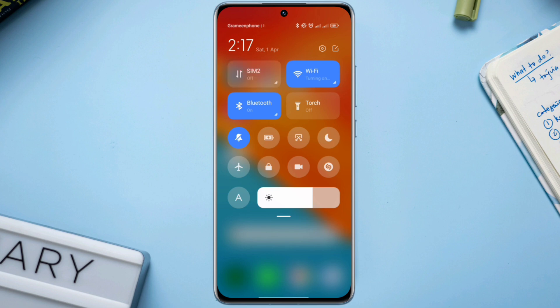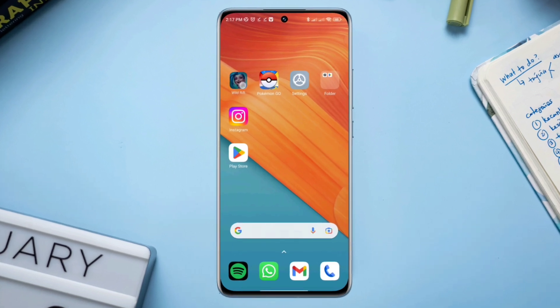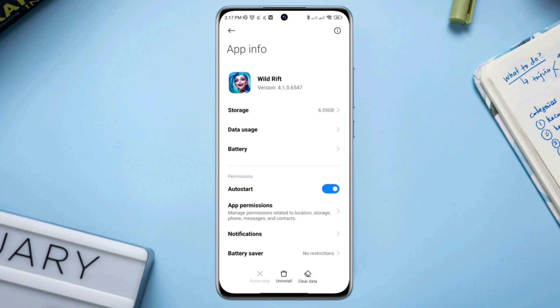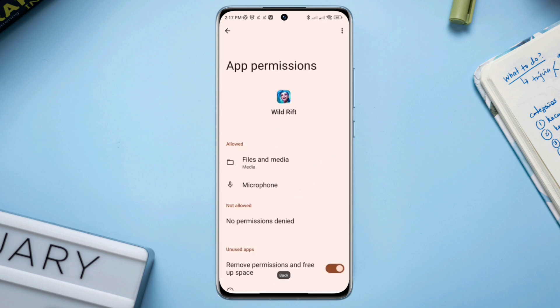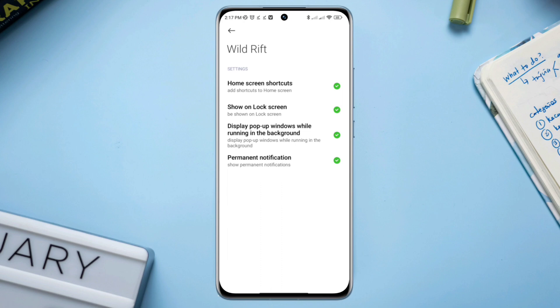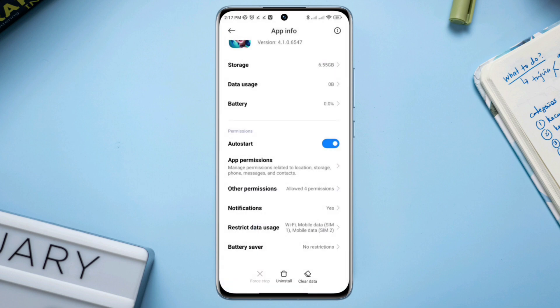Solution 3: Remove software glitches. Tap and hold the League of Legends app, then tap app info. Enable the auto start option, and also enable app permission. Allow all the necessary permissions for your League of Legends app. Go back and choose other permissions, and allow the list of options that you have there. Once done, go back and tap restricted data usage, then enable Wi-Fi and mobile data from here.